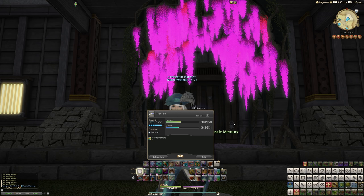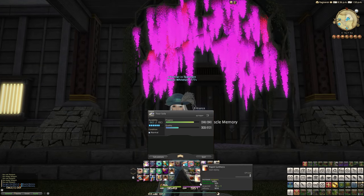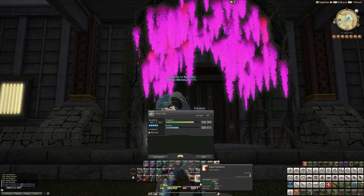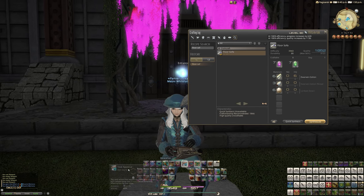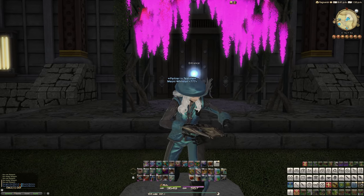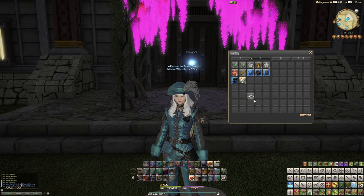We could just rapid synth that, actually. I'm so used to difficult crafts from the Ishgard restoration — I'm just prepared to use macros and an advanced rotation. I still haven't stopped thinking about it. Nice and easy. Ignore the melons. We've got too many melons.